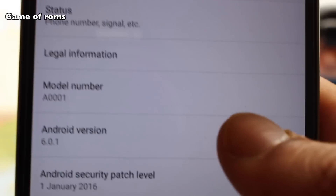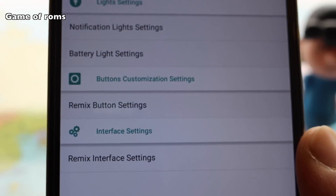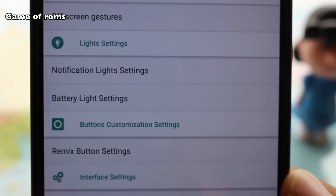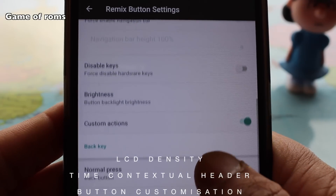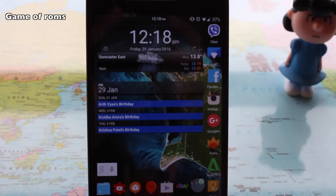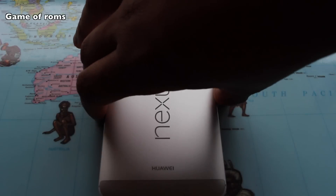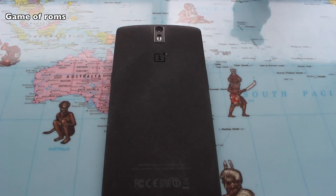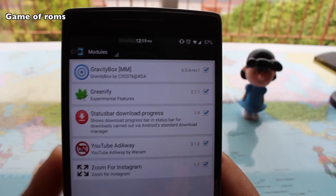Feature-wise, you won't get a ton of features — in fact, I would say you get no features except some very basic stuff like LCD density, time, contextual header, and button customization. There is also no status bar customization in this ROM, but who needs that if you get great screen-on time, standby time, no reboots, and a stock-like software feeling.